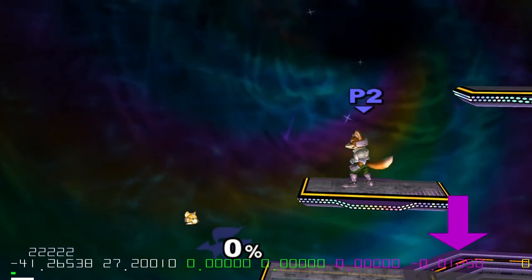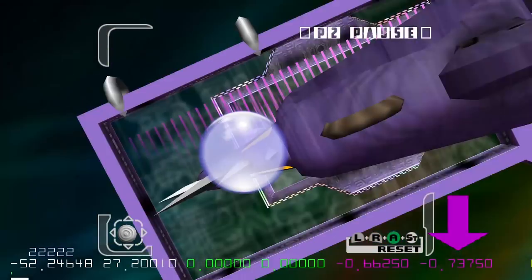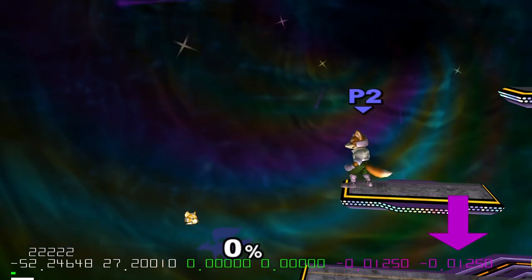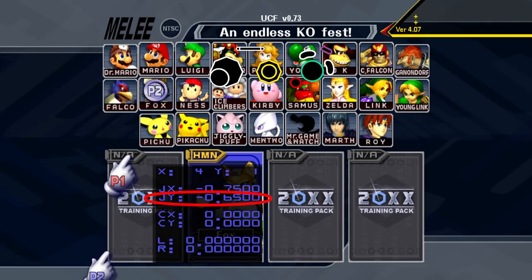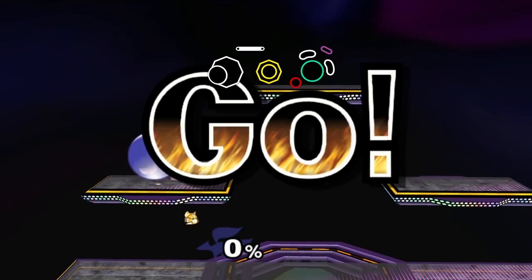If your notches are of values negative 0.7875, you have to be careful not to overshoot or you'll spot dodge. Likewise, if your notches are of values negative 0.6625, if you don't move swiftly and all the way to the notch, you'll end up stuck on the platform holding shield.